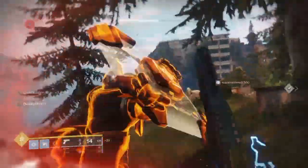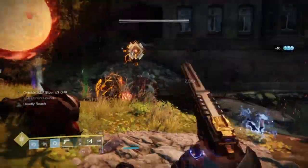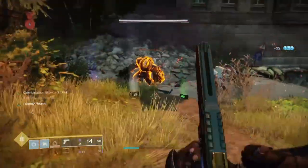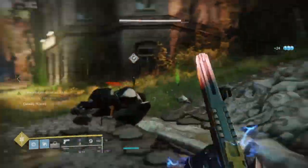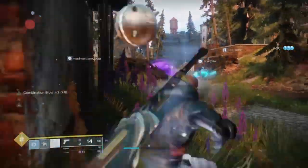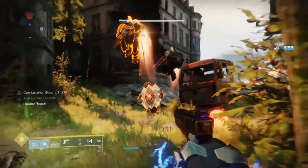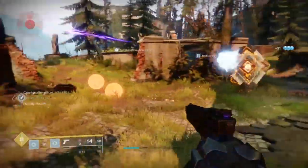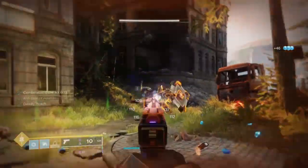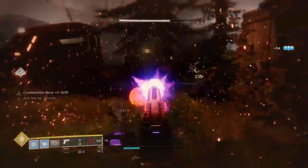Hey there, 3DHero here and welcome back to another Destiny 2 build. Today I have a special build that makes use of the Bombarder Exotic Boots with Warmind Cells to create an all-out Bomberman build, which literally consists of bombs, Warmind Cells, dodges and even more bombs. This build goes out to all you guys who love explosive playstyles — you may know the Bombarder Boots from PvP but may not know how to fully expand on them in PvE environments, since most builds I've seen focus on them primarily in PvP.